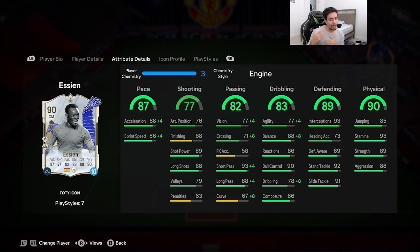I'm going to give him the engine chemistry style to boost dribbling — agility goes up to 81, balance to 96, dribbling up to 86. Defending and physicality are already high enough so you don't need to touch those. But pace looks absolutely insane: acceleration going up to 92, sprint speed going up to 90. He also has 93 stamina, which means he's going to last the whole game no matter where you play him.